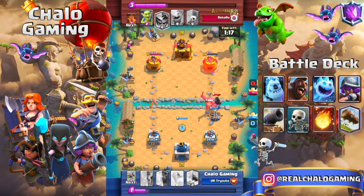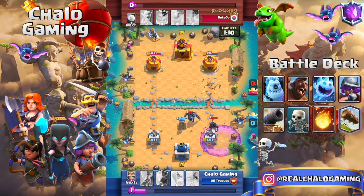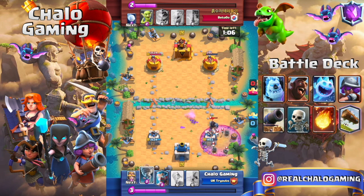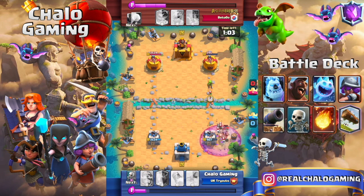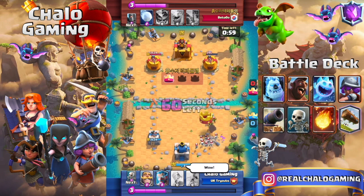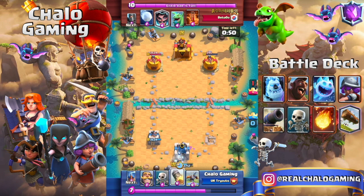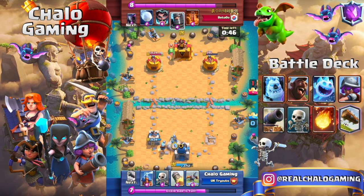In double elixir is where you start cycling, dropping a lot of X-Bows and dealing your actual damage. This deck is so easy to play and win with because all you need is a single X-Bow lock-on and then you can rocket cycle them out. My biggest mistake here was using that offensive X-Bow very early in the game.